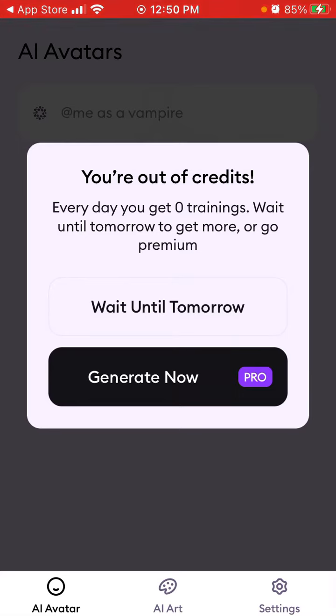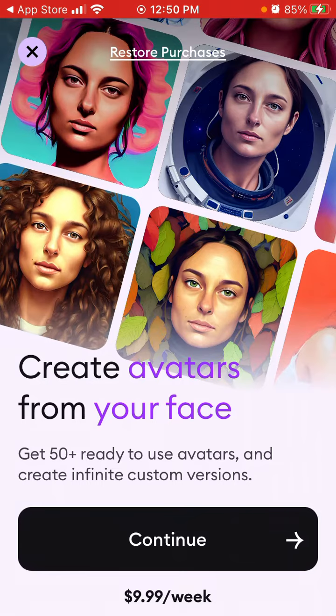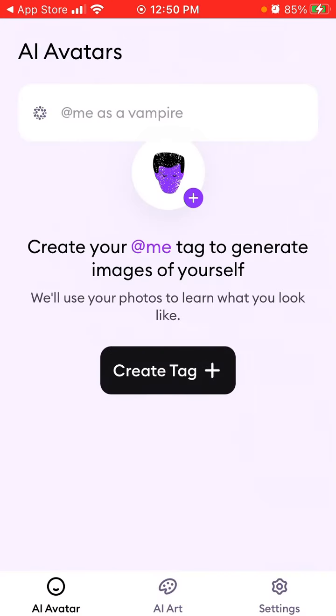Because I generated some avatars yesterday afternoon, it's been less than 24 hours, so you need to wait the full 24 hours. Otherwise you need to upgrade for $9.99 per week. I'm not sure if there's a free trial anymore — the developers keep experimenting with the pricing and app setup, trying to get the best deal while it's in the top charts.